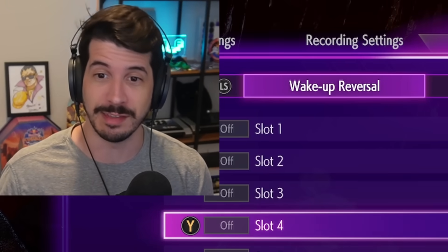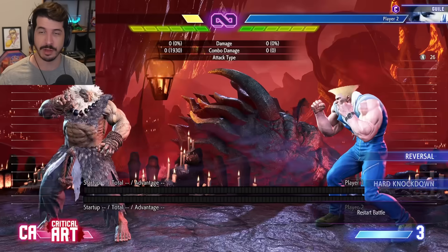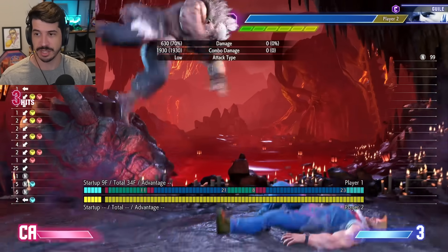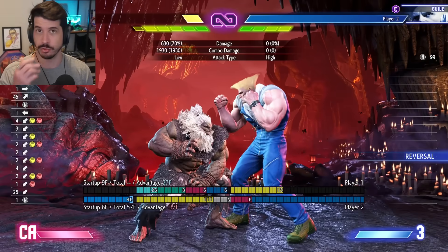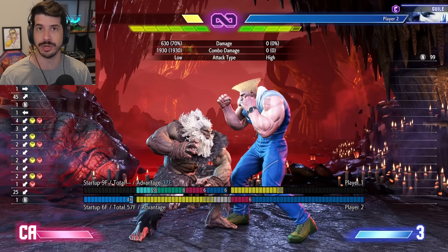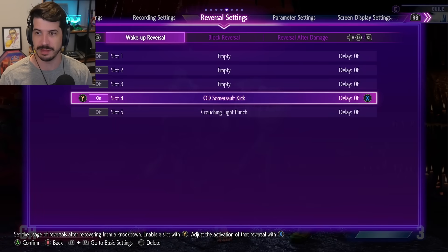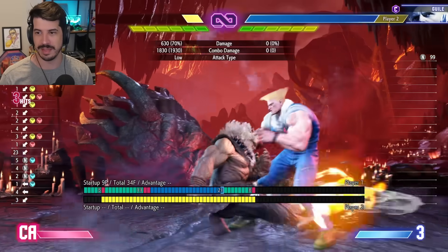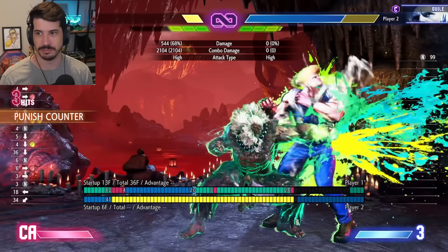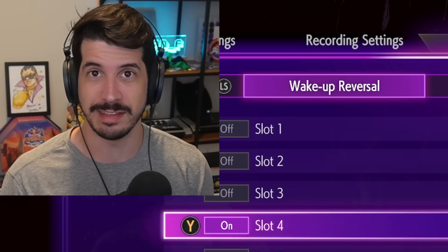And why is this good? Because this is a safe jump. Guile does wake-up OD flash kick — if he didn't do it, he was blocking the jump in. But if he actually does the wake-up flash kick and I jump in and hold down-back during the jump, it'll option-select block the reversal. This works for Ken, Luke, Ryu, OD DP as well. This is powerful because it forces people to take the mix up, and if they reversal, you get a huge combo. Most people will eventually understand that reversaling is not an option against these safe jumps.